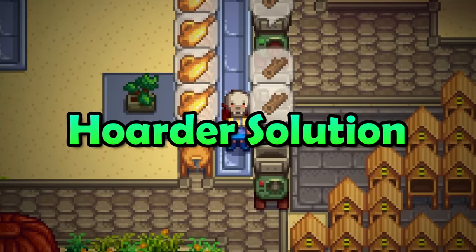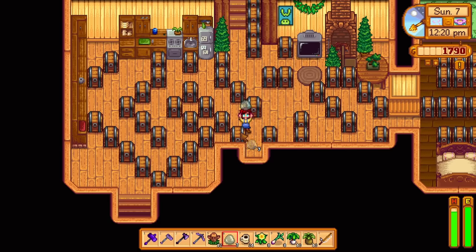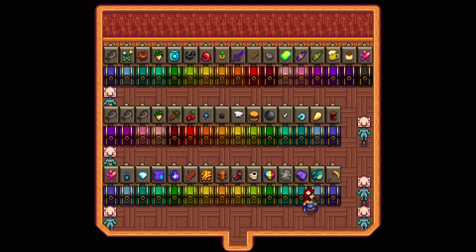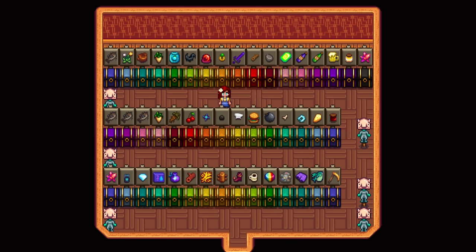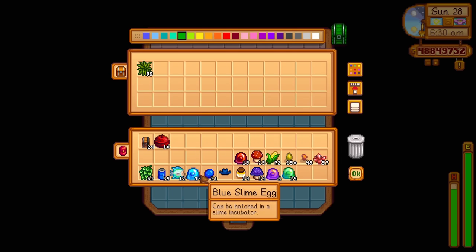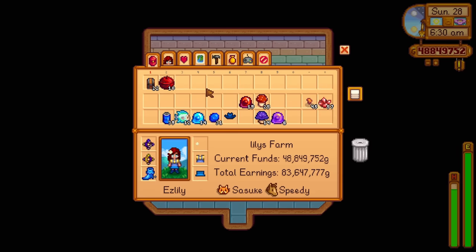This tip goes straight out to the hoarders. Do you have a bunch of chests all over the place with random stuff, and if you need something it takes forever to find it because items are randomly split across all of your chests? Instead of placing signs behind your chests, create a bunch of chests with a specific color and only place items in those chests that match that color — fiber into green chests, corn into yellow chests. This simple organizational method is way more effective than signs behind your chests.